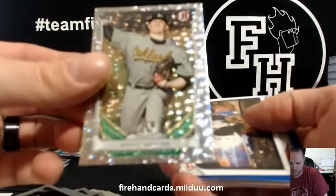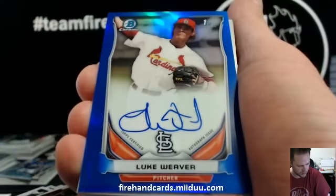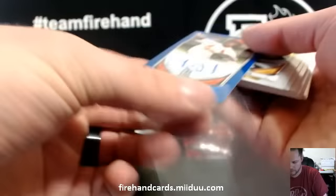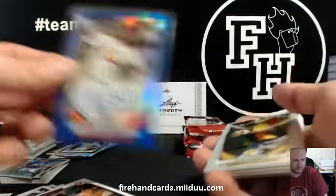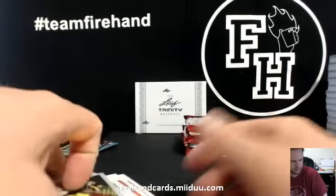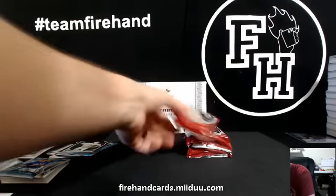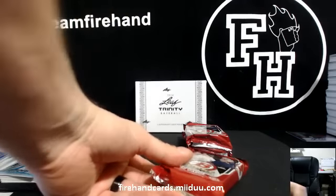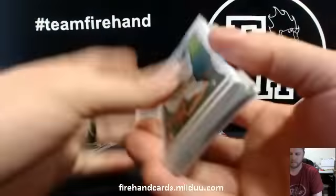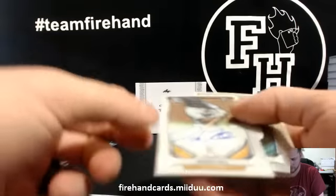We got a Blue Auto coming here — Brett Graves Ice Card for the Athletics. And the Blue Auto is Luke Weaver for the Cardinals and Herpy123, numbered 45 of 150. Glasnow Morgan — Pirates Rangers. Blake Swihart Sparkle for the Red Sox and Derrick Hill for the Tigers.